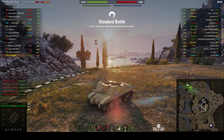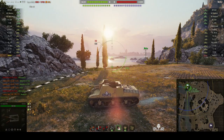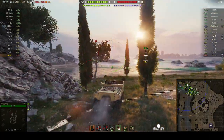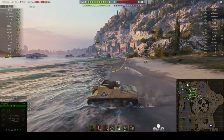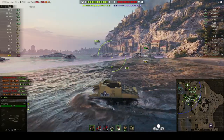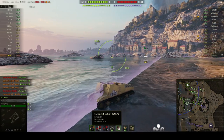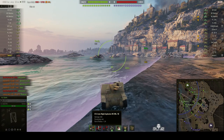Just waiting for the countdown. Game started! Now the Sexton 1 is very similar to the Sexton 2. There's a slight difference in appearance because there are a couple of boxes on the back of the Sexton 2 which don't appear on the Sexton 1. The Sexton 1 was the vehicle that was actually first built in Canada and then shipped over to the UK, which had a big need for SPGs after the fall of France.